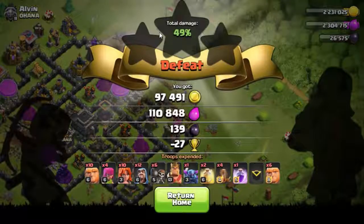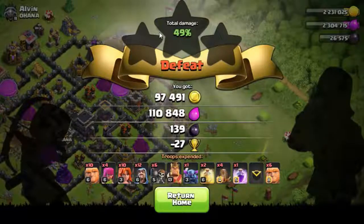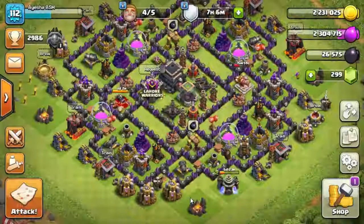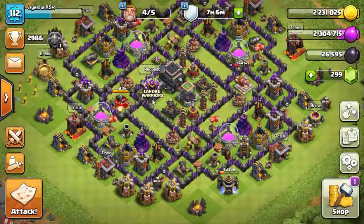Five seconds left — I think we just lost that attack. We ended at 49 percent. This was because we spent too much time playing with the Golem. At least we now know that a Golem can be killed by three Valkyries and two Wizards. So we won the first raid and lost the second — that's all right.